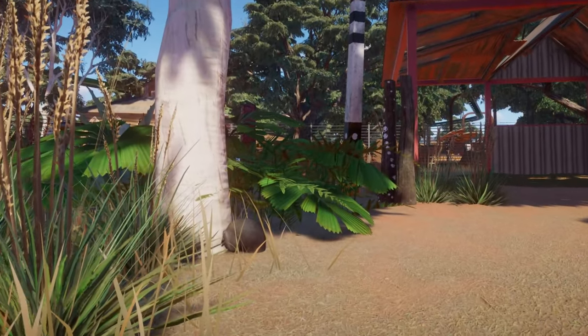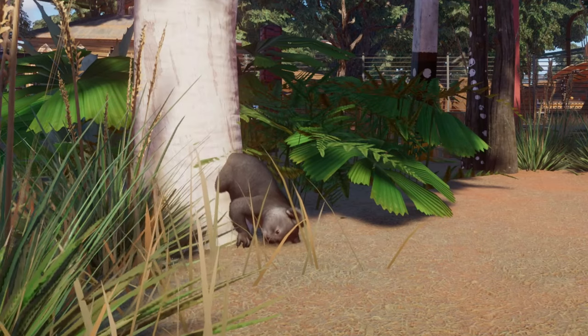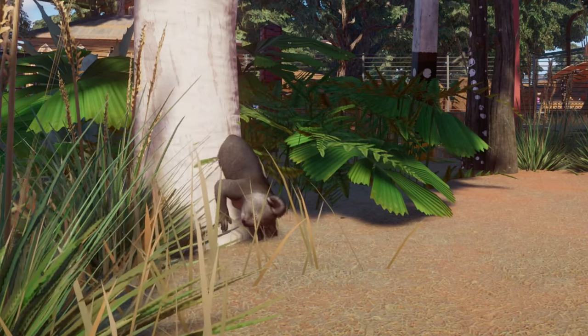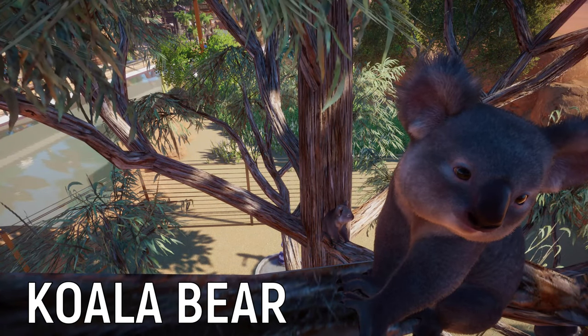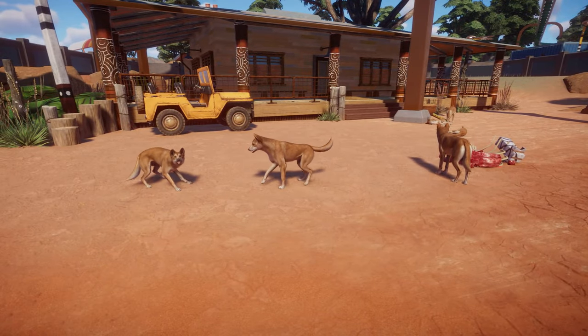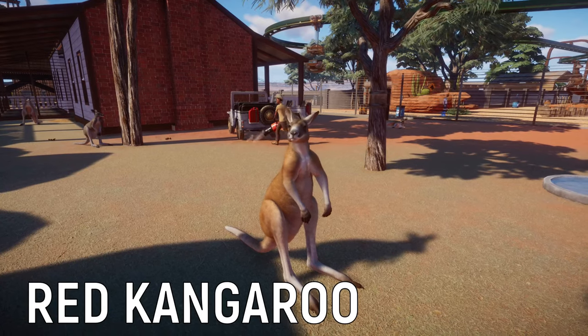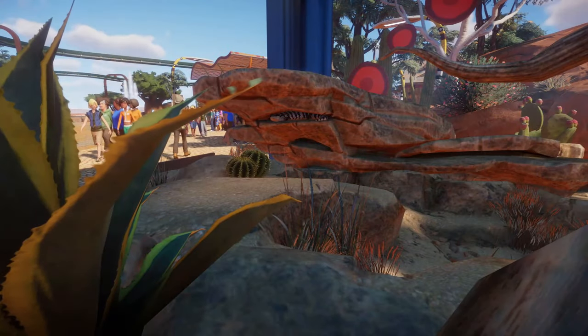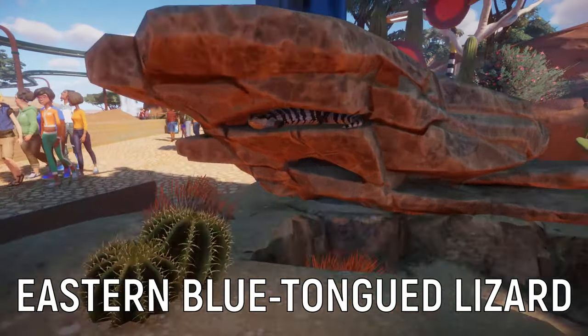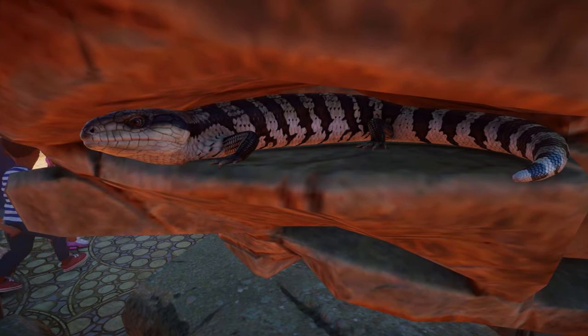Let us first look at the new animals as this is the heart and soul of each new pack. Since this one is themed around Australia, players will get to house the adorable koala, the predator scavenger dingo, the prolific and fast-breeding red kangaroo, the southern cassowary which is a large flightless bird, and the independent eastern blue-tongued lizard, which are not in the habit of caring for their young.